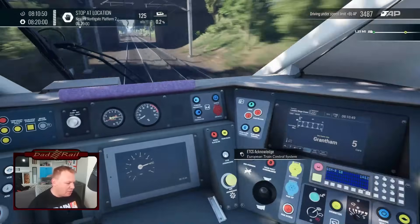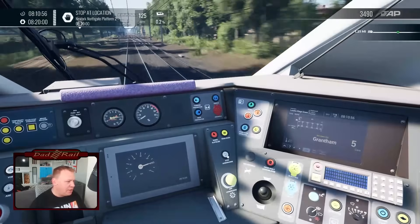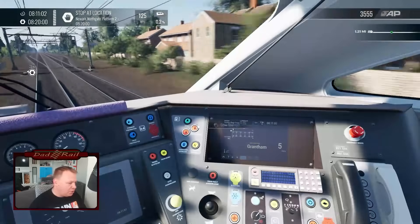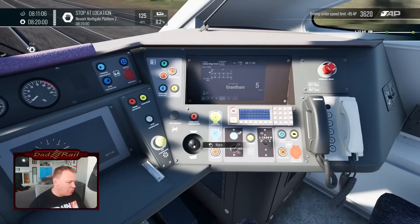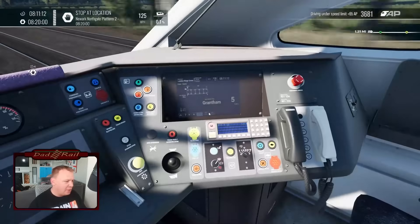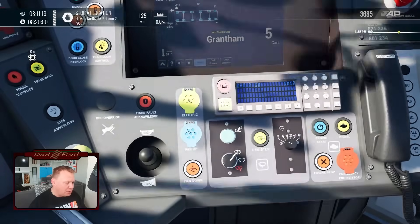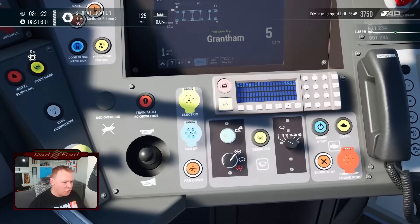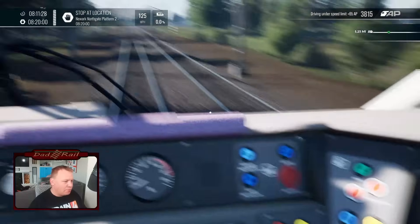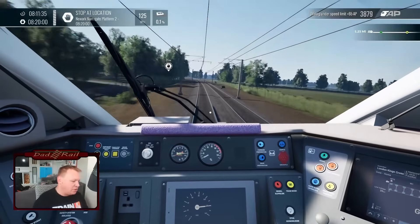ETCS acknowledge — that's going to be interesting. We don't have ETCS on the East Coast Main Line yet, but that is coming, so it'll be interesting to see if we get any functionality ETCS-wise, maybe in a future update. AWS acknowledge button, door controls for the right-hand side, train fault acknowledge. We've got a horn — I'm a fan of the way the horn sounds. Electric mode, pantograph up, pantograph down, windscreen wipers, demister which doesn't work unfortunately, windscreen washer doesn't work. Then engine start, diesel equipment. Quite a lot of functionality in the cab — there are a few things that don't work, but we do have a good degree of functionality.